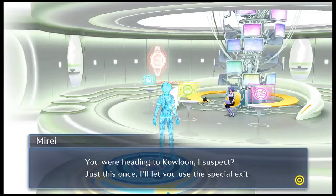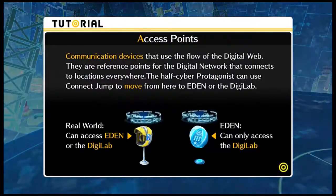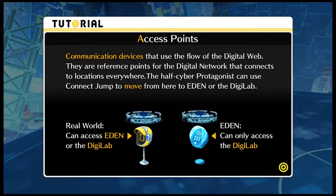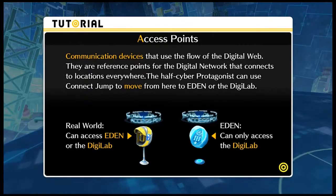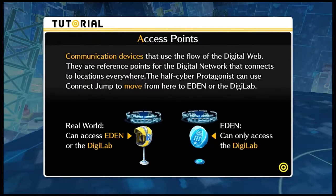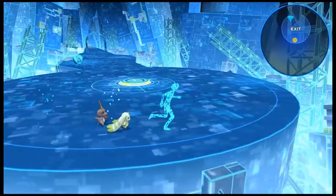You were heading to Kulon, I suspect. Just this once, I'll let you use the special exit. Next time, go to the access point, if you please. Special — whoa! Access points: communication devices that use the flow of the digital web. They are reference points for the digital network that connects to locations everywhere. The half-cyber protagonist can use ConnectJump to move from here to Eden or the DigiLab. Real World can access Eden or the DigiLab. Eden can only access the DigiLab. Wait, this is where I was before.